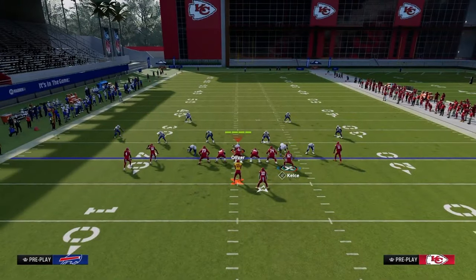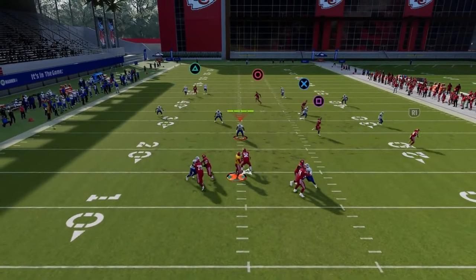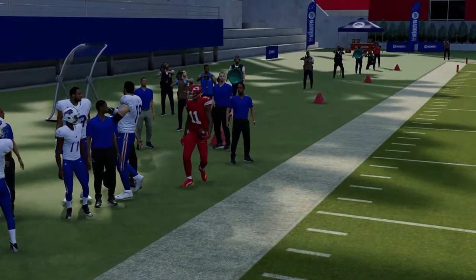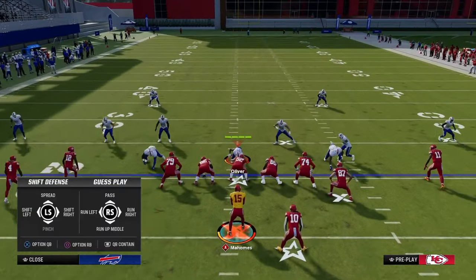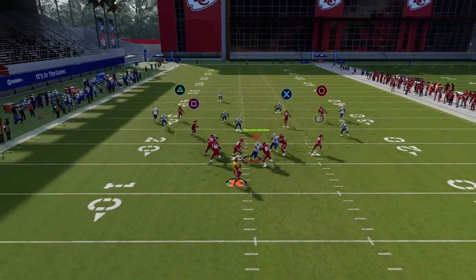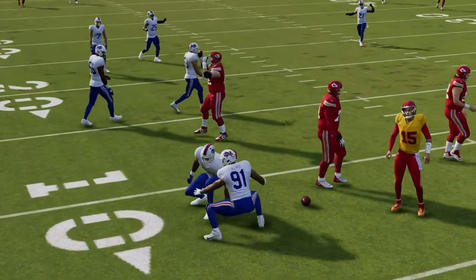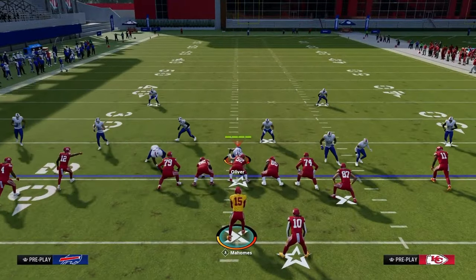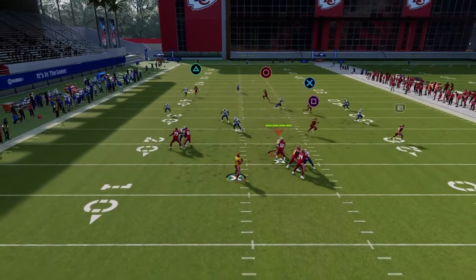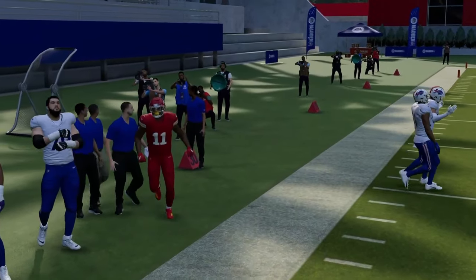Another thing with this play: if you have some time, you can throw this more to the sideline like a crosser route, and you can get that possession catch on the sideline - really good against cover four, even better against cover three. Against cover three, this post route does a pretty good job of pulling the outside third defender, though it won't break it down as much as an outside quarter would. You can see how that outside third is really not going to play that, and you can simply throw it to the sideline for a really nice catch.